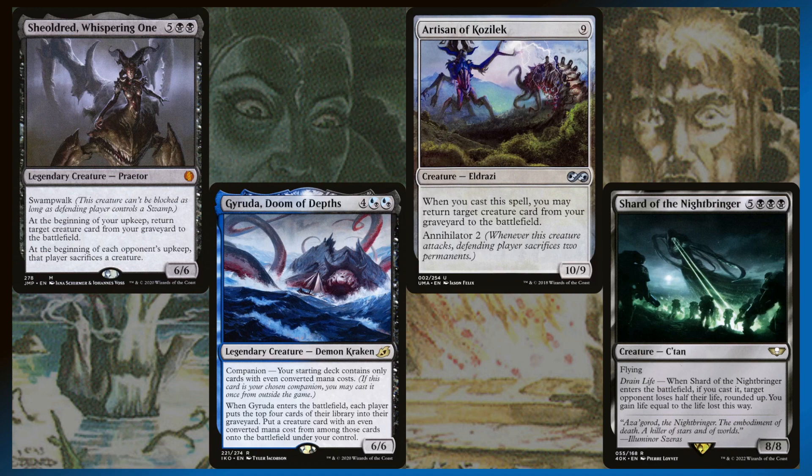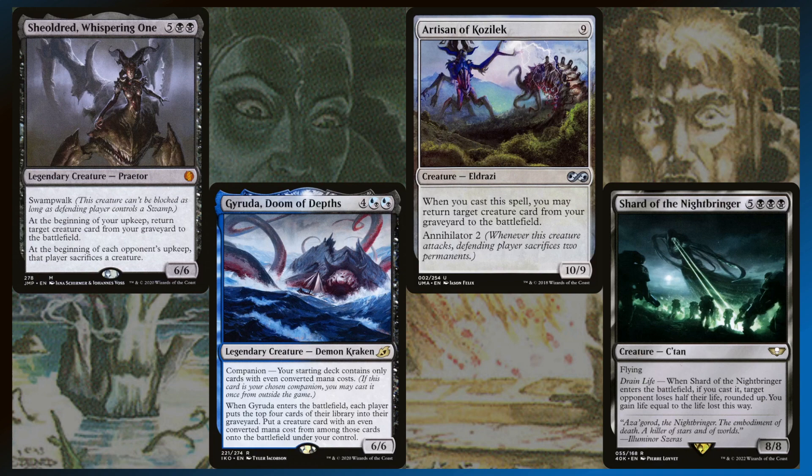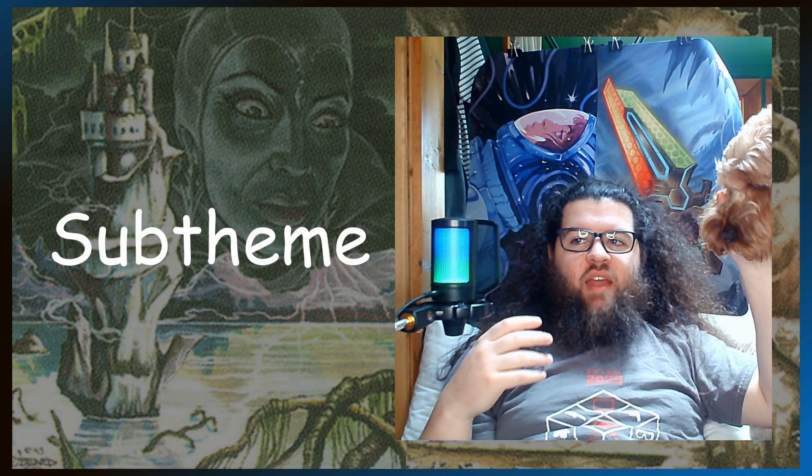Artisan being nine mana and then getting one of your eight or ten mana things out of your graveyard with it is fantastic. It doesn't cast the thing from your graveyard — it just returns it — so if you have a creature with a cast trigger, Artisan doesn't do that, but that's okay. And then Shard of the Nightbringer — when you cast it, you just get to halve somebody's life total and you get all that life lost. Shard of the Nightbringer is a wild card.